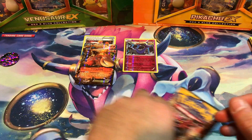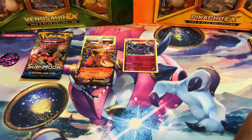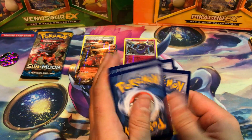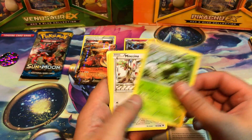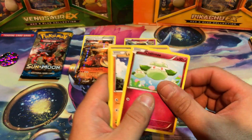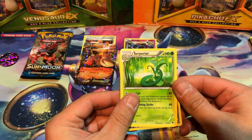I'll save Sun and Moon for last — move on to Fates Collide. We have Hawlucha, Energy Pouch, Wormadam, Minccino, Spoink, Koffing, Cottonee, Larvitar, Pokemon Fan Club, and Serperior.